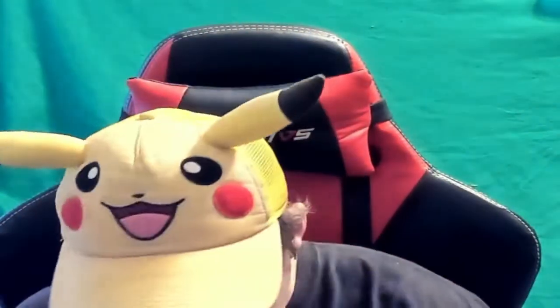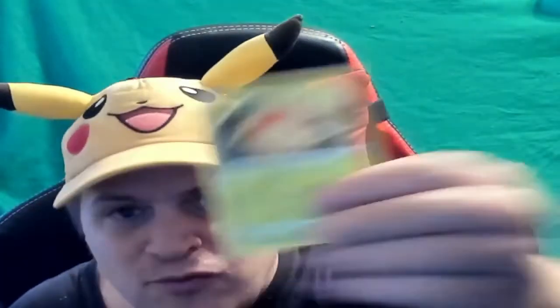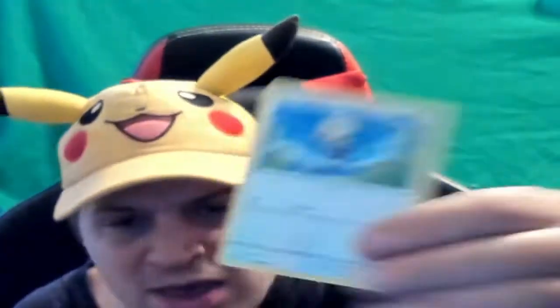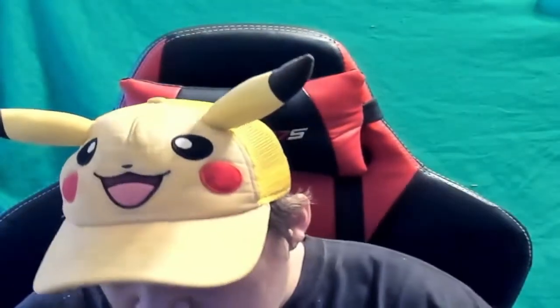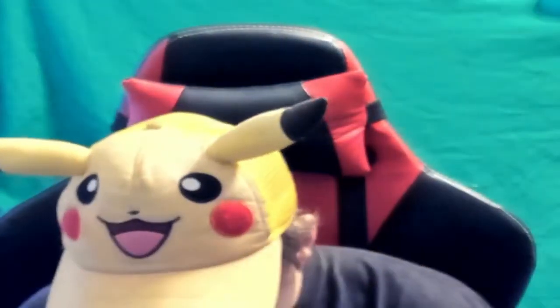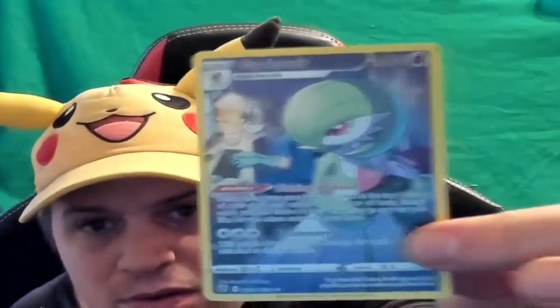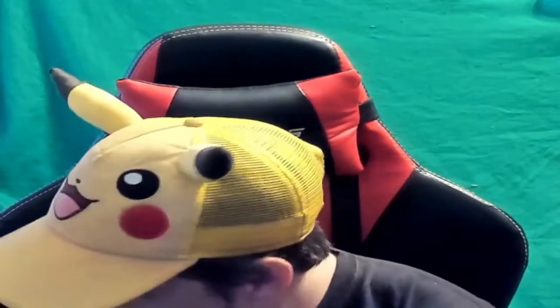Electrode, Gusty Pick, Pick's Axe — voltorb, rufflet, ponyta, ralts, bronzor which I caught in Scarlet and Violet, Gardevoir, and a Starmie V! Oh my god, I love it. They're both going in their respective binders. Starmie V — I actually like Starmie, Starmie is cool.